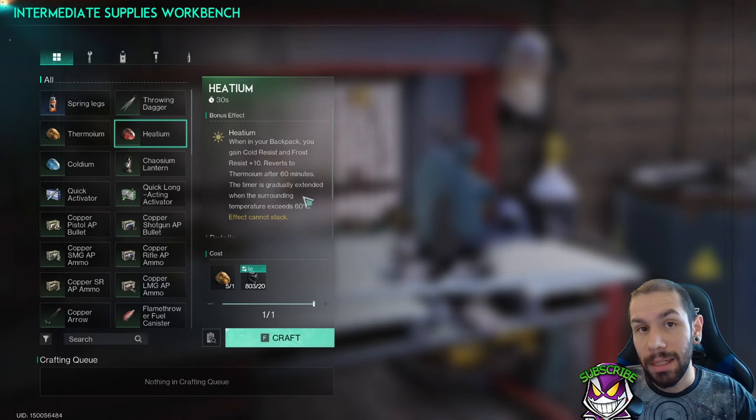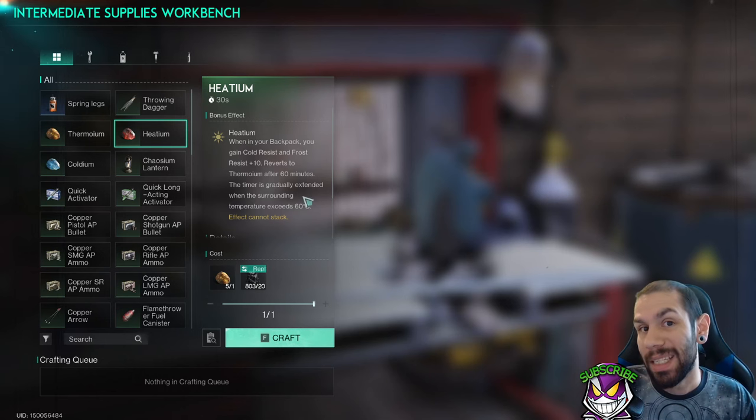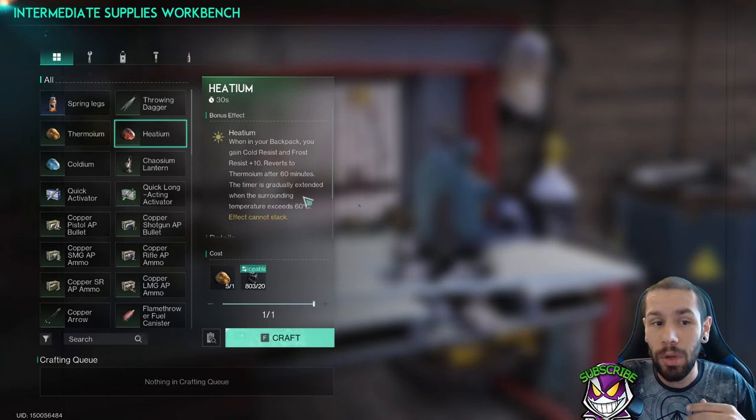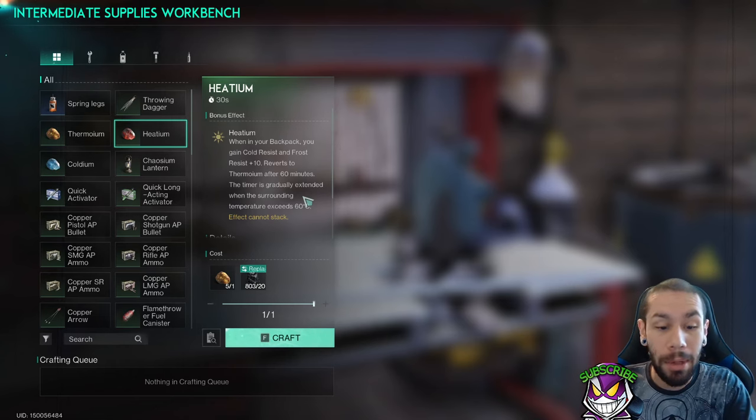Don't make a bunch of Hedium at once — you really only want to make one at a time because they last for an hour and it is consecutive. So if you make four of them, you're still only going to have one hour of the plus 10 cold resistance at a time, as opposed to four hours. You have to reignite the Hedium every hour by coming back to your crafting bench.